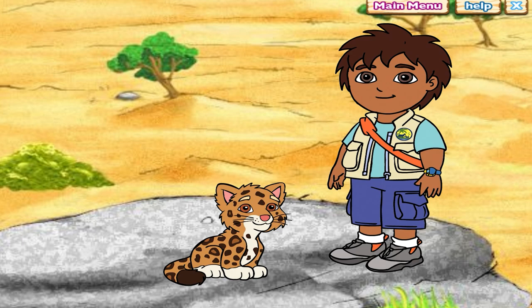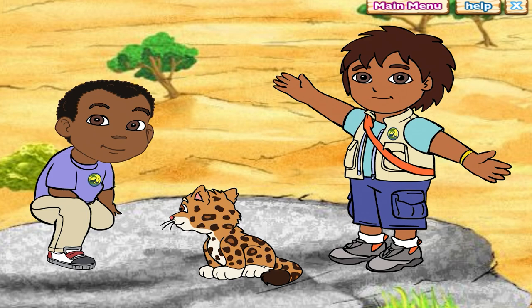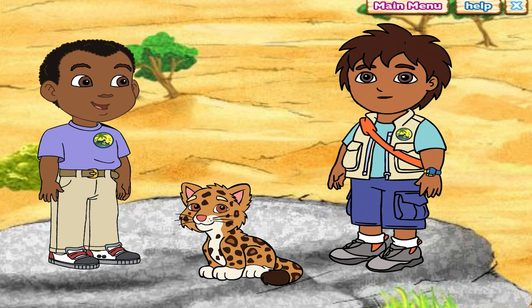Hola, I'm Diego. And I'm Baby Jaguar! Rawr, rawr. We're visiting the Serengeti in Africa where our friend Juma lives. Juma is an animal rescuer like us. Jumbo! We're here for a very special rescue. The African elephants are missing and we need your help to find them.